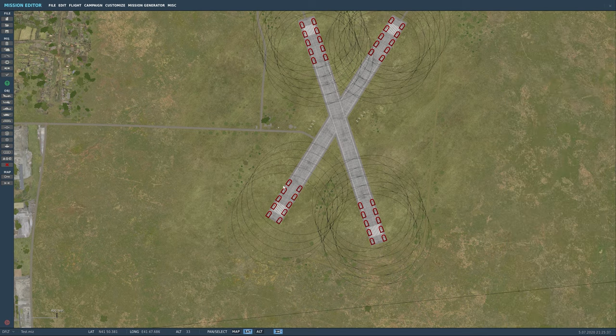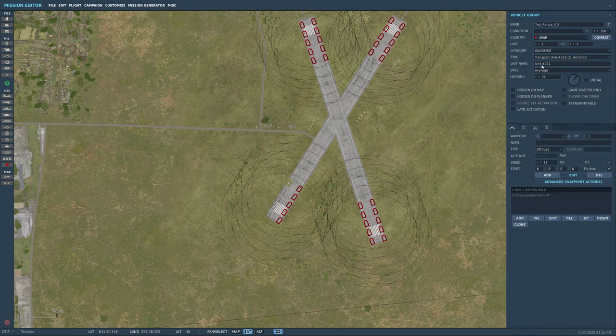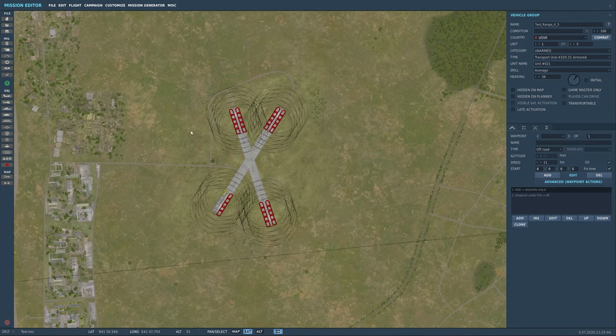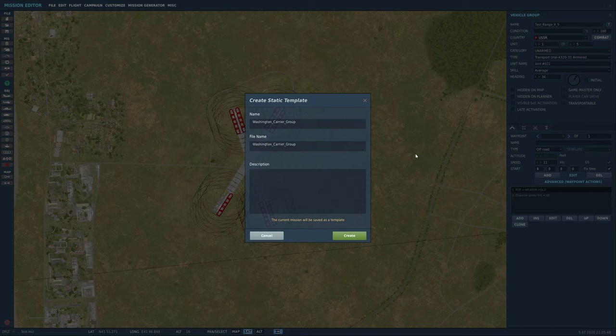I don't typically mess with the individual unit names. Now let's do our static save — Edit > Save Static Template — and we're going to call this 'X Practice Range Unarmed', in case you ever decide to create something that will shoot back.